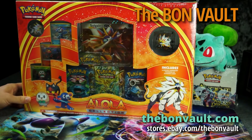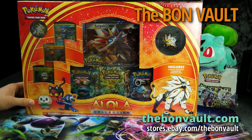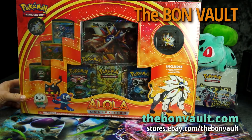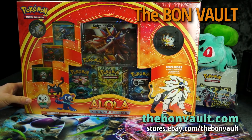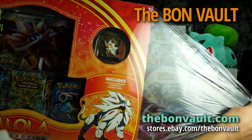Comes with a little pin and figure, three of the promo holo starters, and of course we got the jumbo GX card — looks like the design of the new Sun and Moon cards coming out in February — and we got five packs. Big box, pretty excited to open this one up.